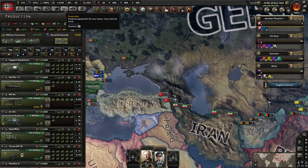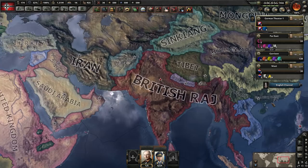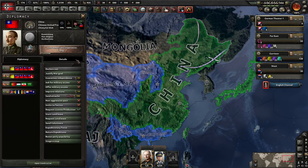We have some mountain divisions. So we could dedicate a mountain division to commit to either Turkey or Iran. We did say we're going to attack China as well. We might as well just give them a shot. I want to test out and see how strong China is in the new Waking the Tiger DLC — just give them a little test.